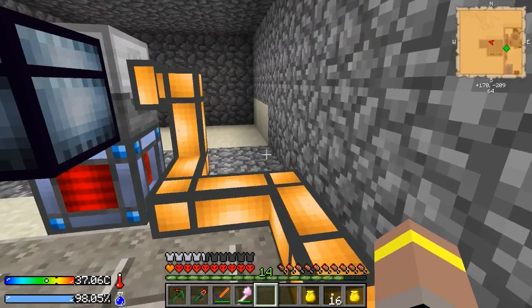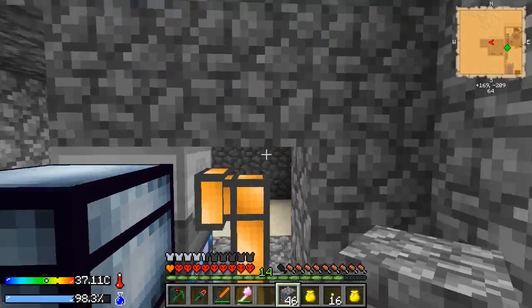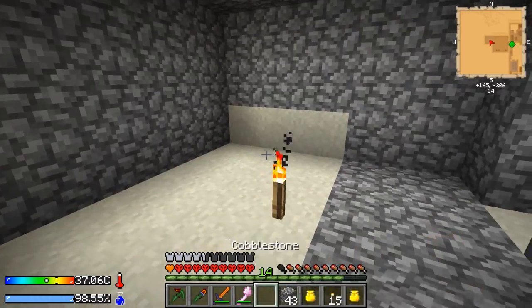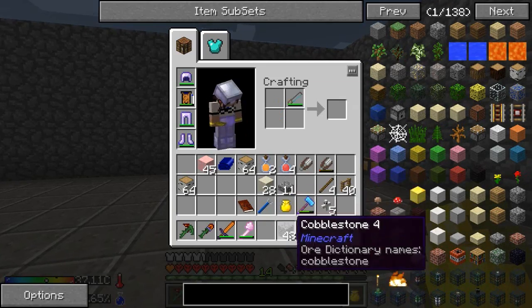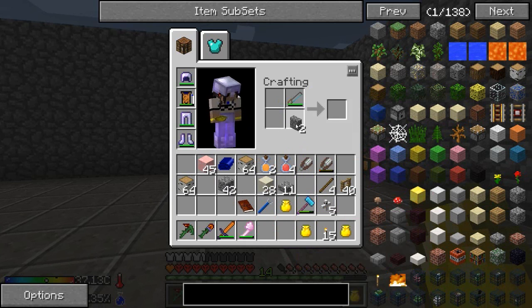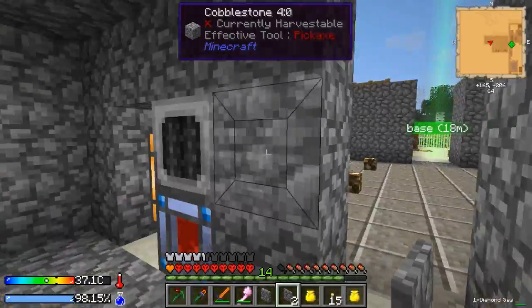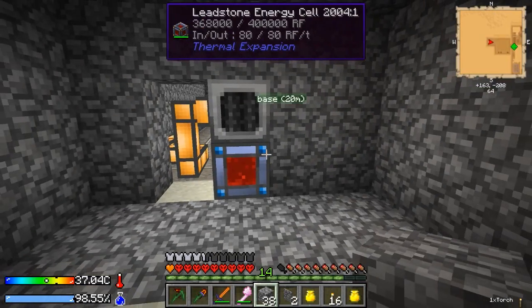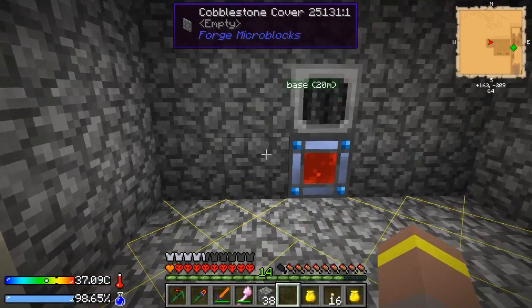Now we need to make sure it's all blocked up, and this is where the problem comes in. We've got this gap here - if I put panels on there I think the panel still lets the light in which is a bit of an issue. I'm going to light this up for a second and give it a little try. Let me make a few of the different ones just to see what works best. I'd like to use the covers but sometimes the covers let the light in. Let's lock ourselves in here and turn on F7 - you'd think this would lock the area up but you can see this is still completely lit up, so those aren't going to work.